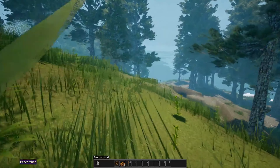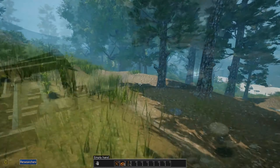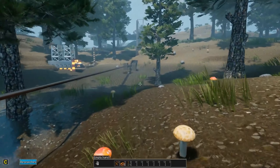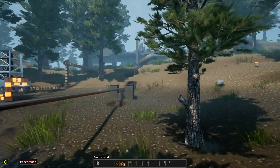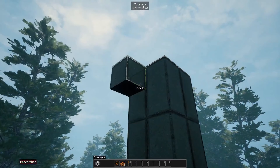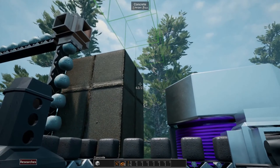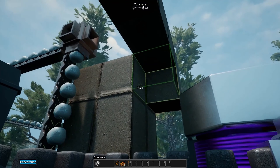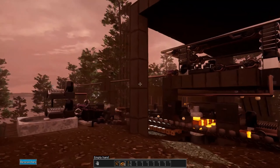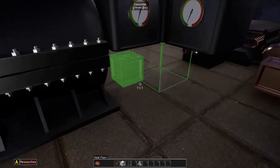EvoSpace is a sandbox game with a fully dynamic, procedurally generated world. It's a game about digging, exploring, building, and technologies. You can create buildings small or large - it all depends on the player's imagination. Maybe you'll build a cozy house by the seacoast surrounded by woods, or maybe you'll decide to build a giant processing plant in the middle of desert hills. Players can explore an infinite world, gather resources, craft, and build automated factories, the scale and complexity of which will only increase during the game.